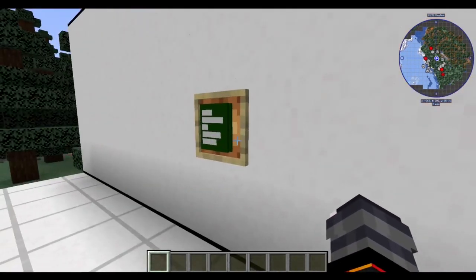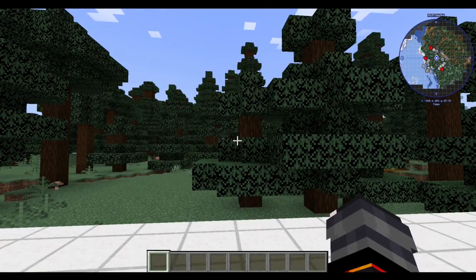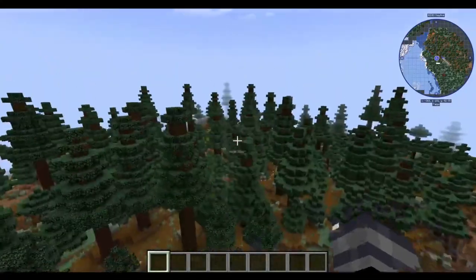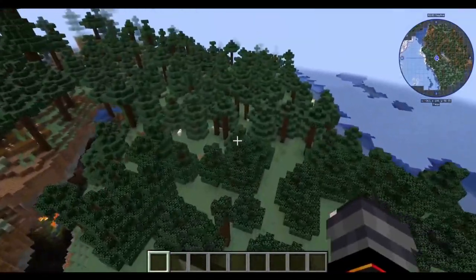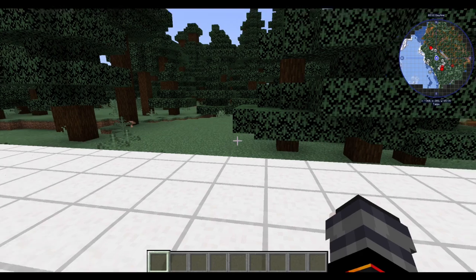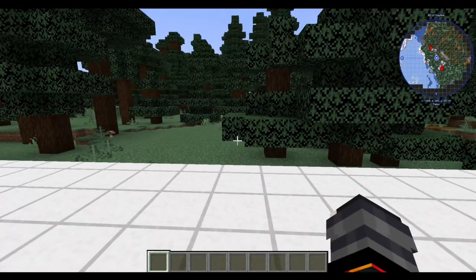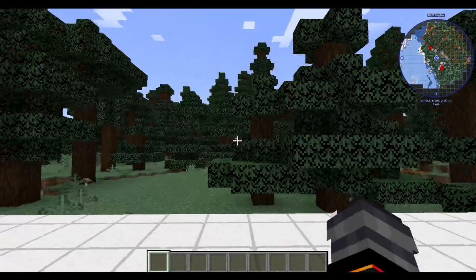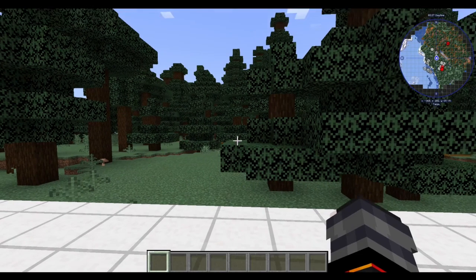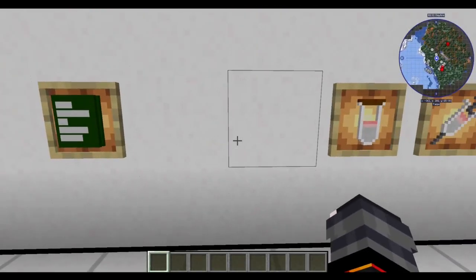There are two new SCPs in this update, along with a bunch of minor changes. The SCPs now all spawn naturally, but a lot of them have really low spawn rates, so you're not going to find them everywhere — but there will be more than one. The old portal system was honestly feeling like shit, so I decided to just make them actual structures and make them really rare, to keep that aspect of it not being easy to find the SCPs.